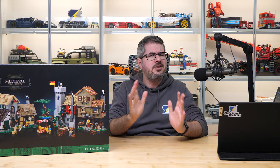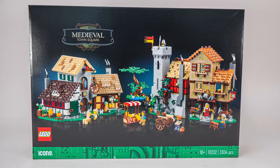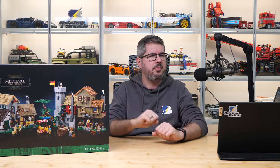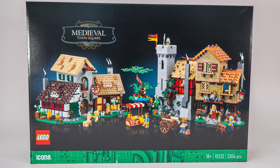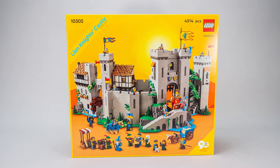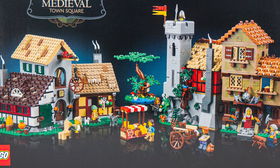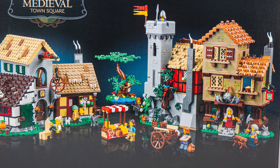Apparently LEGO is still riding the nostalgia bandwagon, because this year we get the 10332 Medieval Town Square. It's a bit different, but still has a lot in common with the earlier nostalgic sets in my opinion. As you can see, the box this time has the standard Icons design, which is different from the box of the castle for example. We have a lot of buildings and figures, but I don't think the subject really matches this black background.